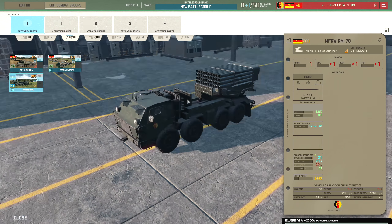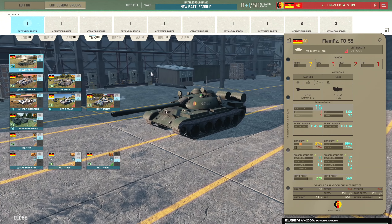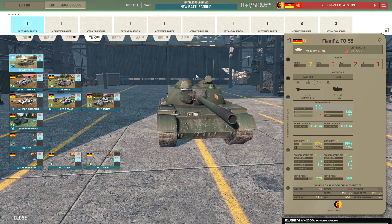Moving on to the tank tab. Since this is a Panzer division you'd expect quite a lot to see here. The T-72 is again a work in progress. Starting with the Flampanzer TO-55 - it's a flamethrower tank with 16 penetration main gun, which is pretty good for a 50-point tank with seven front armour. The flamethrower has a range of 1060 metres - perfect for supporting infantry at close range in forest.